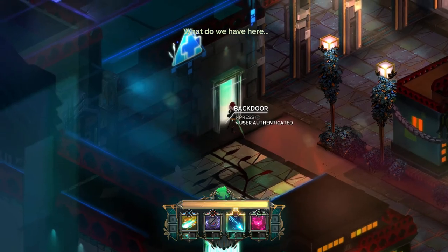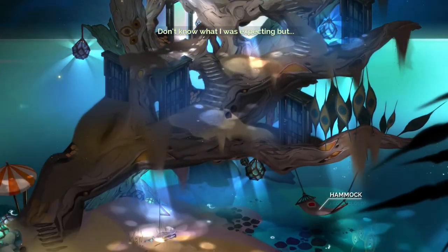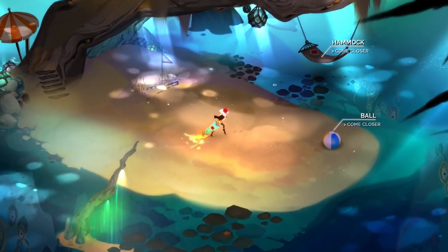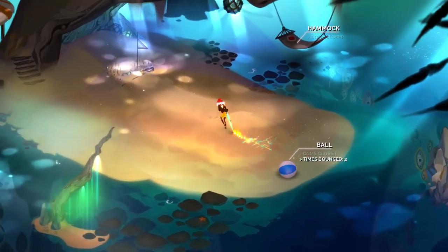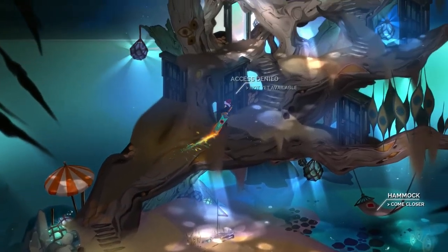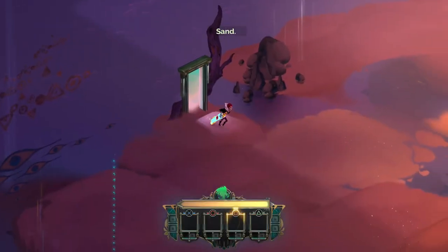So look at that sunset — I love this area. This is sort of your chill out area, and you can do little practice tests. Let's try door number one. You get bonus experience and get to have a little fun by doing some specially made tests.